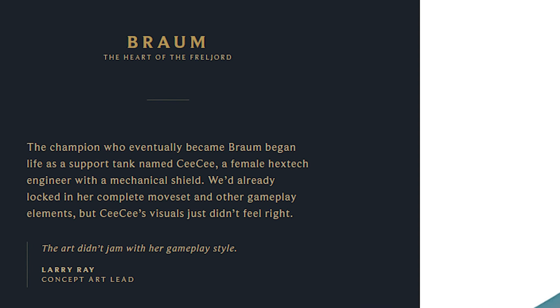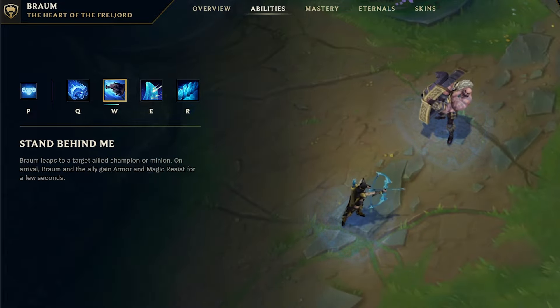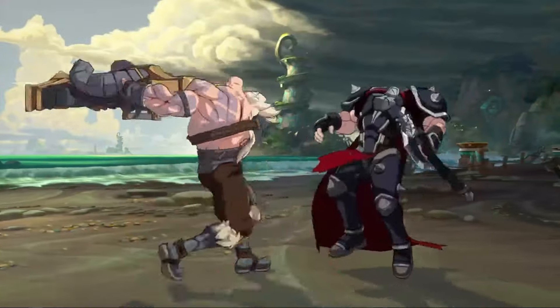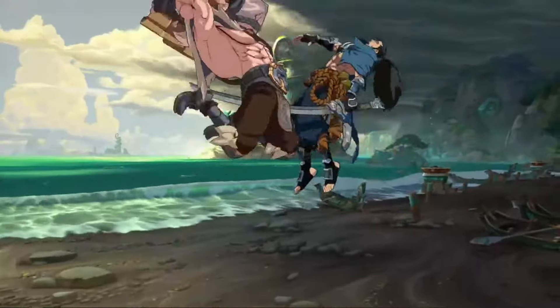Braum also has some mobility in League of Legends, being able to hop to a teammate and sharing his tank stats with them. I don't notice any signs of that happening here, but his combos and animations seem very flexible for a beefy man. It seems like most of his normals are completely independent from League, showing a bit of a creative flex on the FGC team.